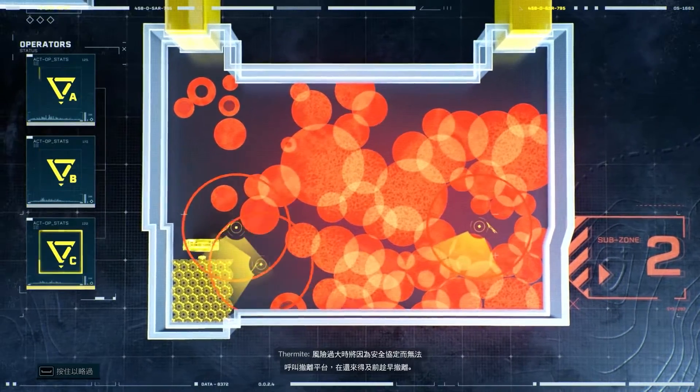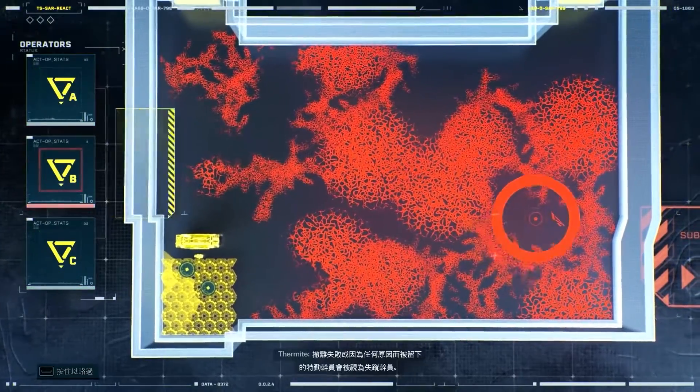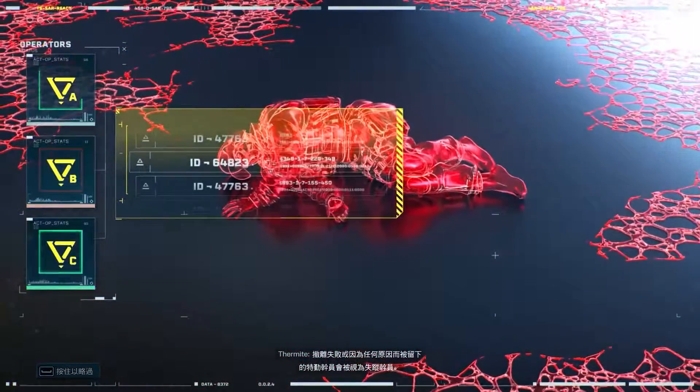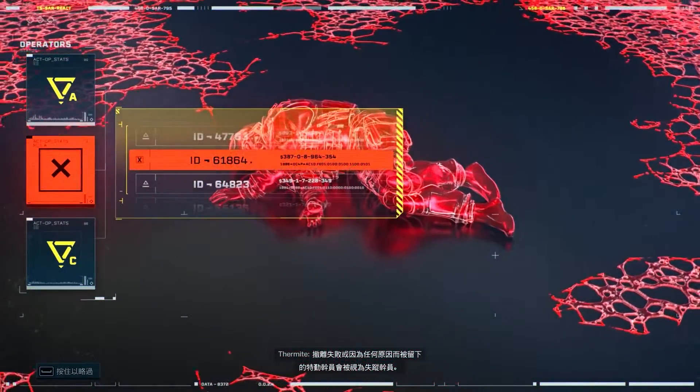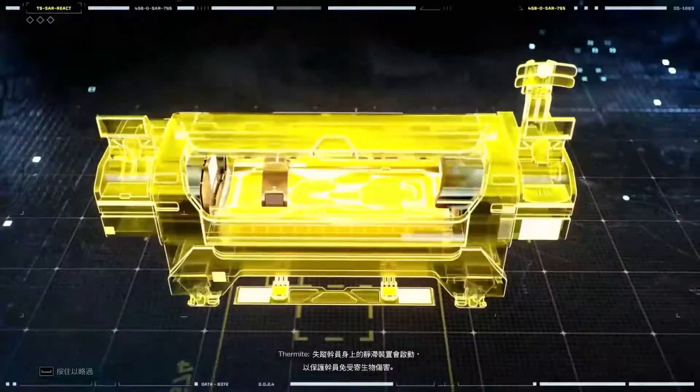The safety protocol is in effect when it's too risky to send for an extraction platform. Exfil before it's too late. Operators who fail to exfil or are left behind for any reason are considered MIA. A stasis device is activated on MIAs to protect them from the parasite.